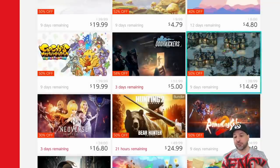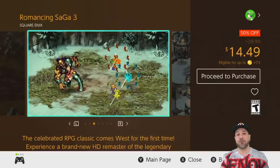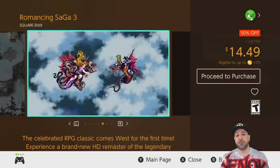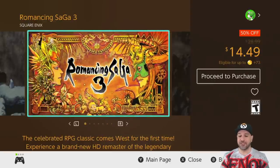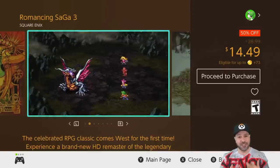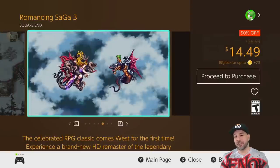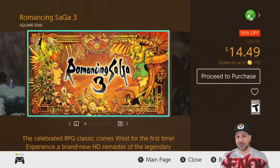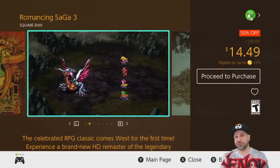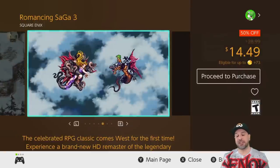The next two games I'll look at together since they're from the same series — the Romancing Saga series. Right now Romancing Saga 2 and 3 are on sale, and they're really good pickups for someone who wants a classic, really old-school JRPG. These will feel more dated than the other suggestions on the list, but the graphics and beautiful art style really drew me in when I played them back in the day on the SNES era. Romancing Saga 2 is $12.50 and Romancing Saga 3 is $14.49 — both 50% off. I do put the warning that they're really old-school and the storylines may feel less connected to western audiences.